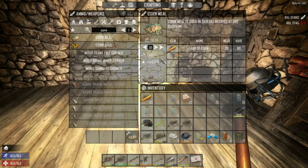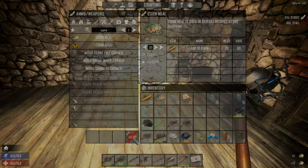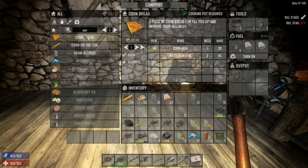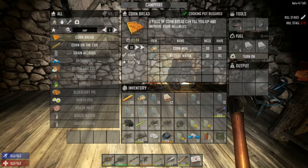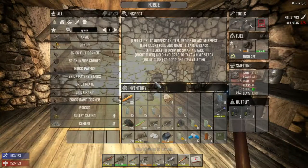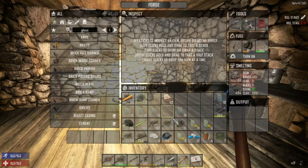Here we are back. I'm in the cooking pot interface with corn bread selected. I'm going to do all of them and cook. It's going to take about three minutes. Cornbread is good because it gives you wellness. I also made some glass jars so I have more to refill for making more cornbread.